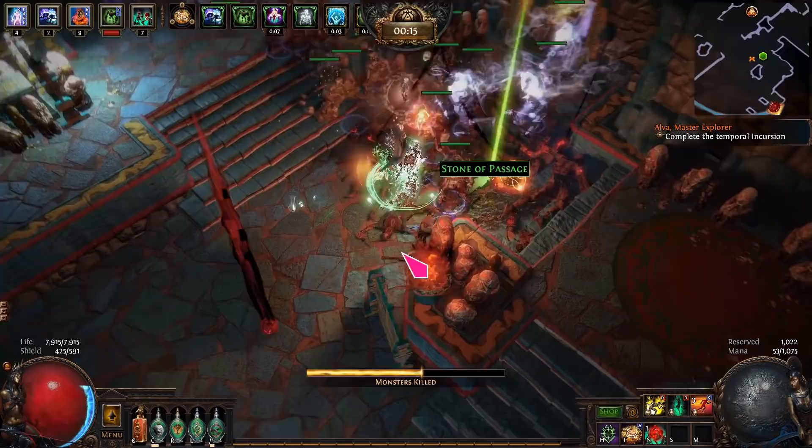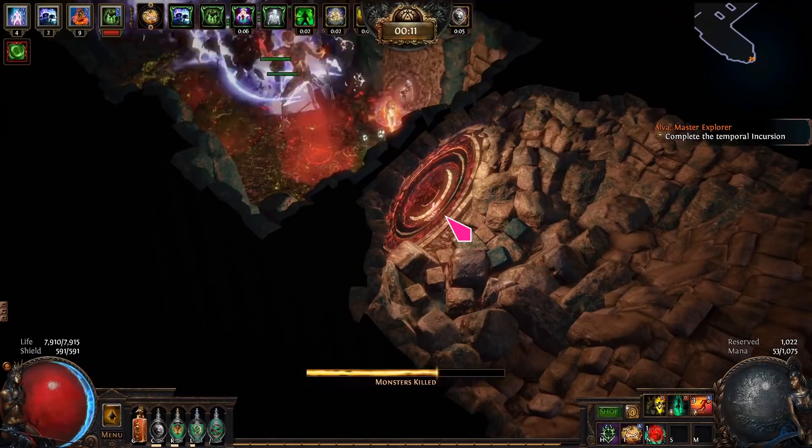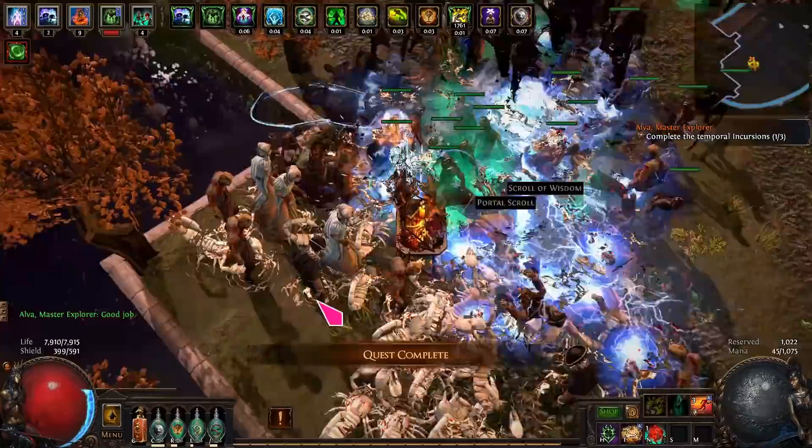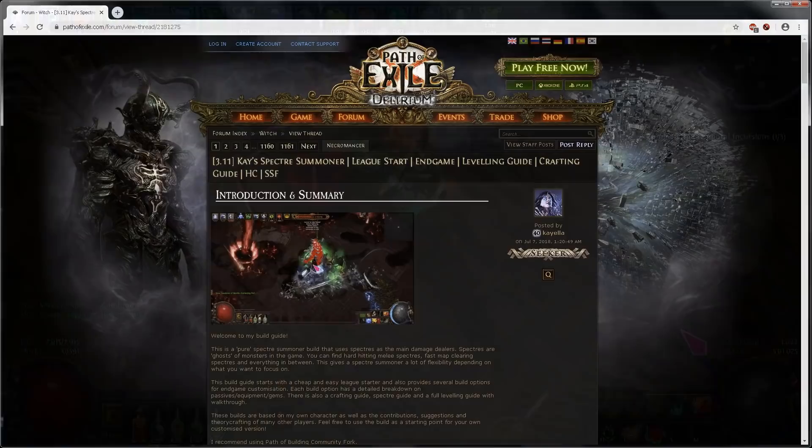For example, from Slave Driver to Redemption Sentry. There are also two build options, pure spectres and spectres and spiders, which provide further upgrade paths. However, they are built around key uniques, which may be difficult to get in solo self-found. These build options are covered in their own build guide videos.